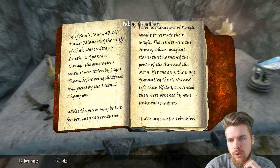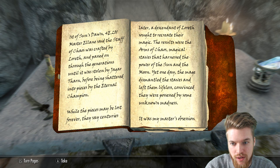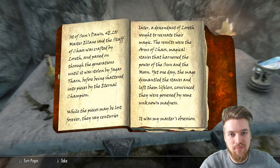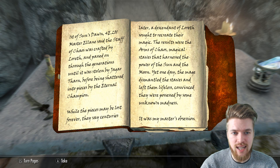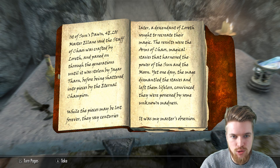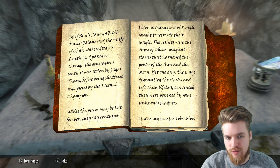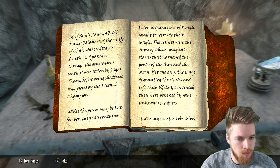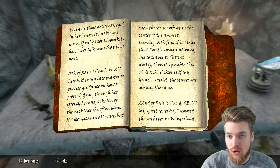First of Sun's Dawn, 4th Era 201. Master Elaine said that the Staff of Chaos was crafted by Loreth and passed on through the generations until it was stolen by Jagatharm, before being shattered into pieces by the Eternal Champion — let me know if you know where this staff came from. While the pieces may be lost forever, they say centuries later a descendant of Loreth sought to recreate their magic. The results were the Arms of Chaos, magical staffs that harnessed the power of the sun and moon. Yet one day the mage dismantled the staffs and left them lifeless, convinced they were possessed by some unknown madness. It was by the Master's obsession to restore these artefacts, and in her honour it has become mine.